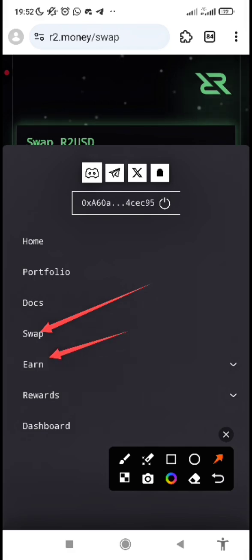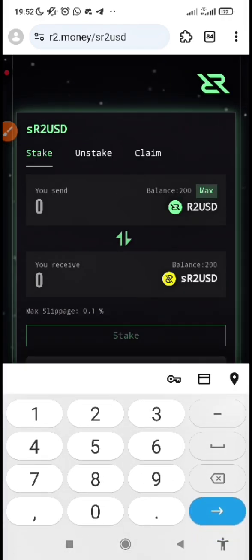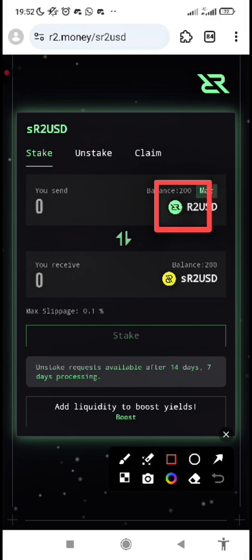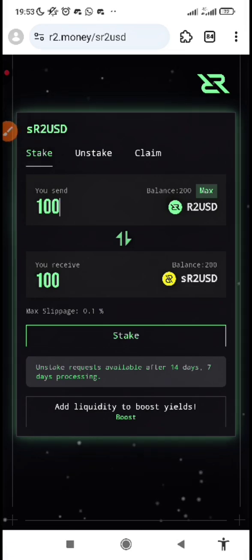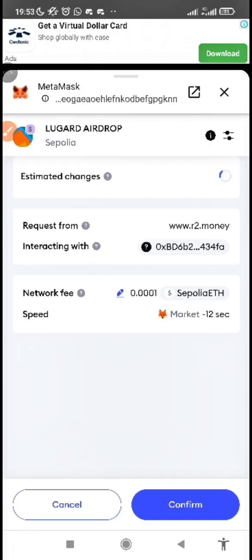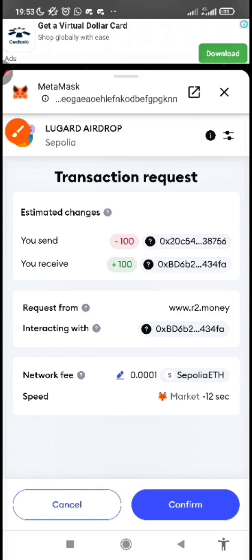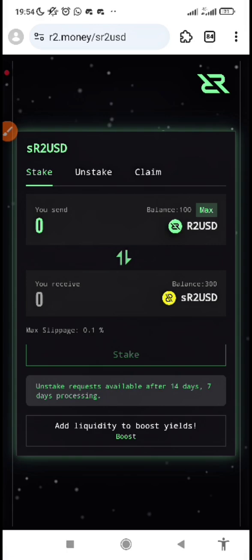We have already done the swapping part. Now click on the N arrow and click on SR2USD. From SR2USD, you will stake part of the R2USD that you have — you are staking R2USD to get SR2USD. Input the amount, like 100, click on Stake, and confirm the transaction from your wallet. Note that Sepolia ETH is used as the gas fee here. Once the transaction is successful, you have staked R2USD to SR2USD.